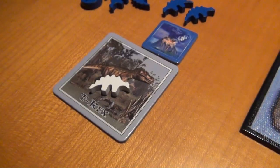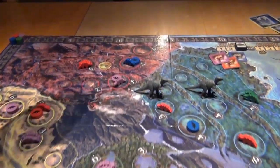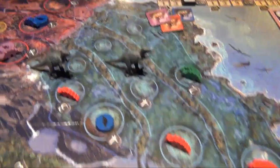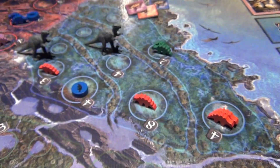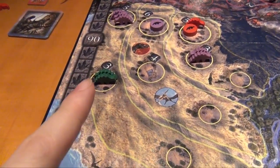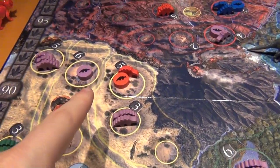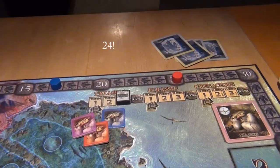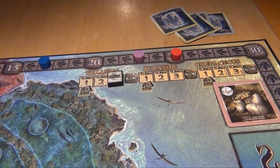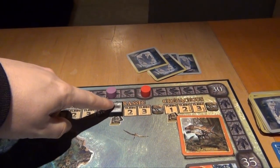Blue still has one white dinosaur which he places. Then we score: blue gets 17 points, red gets 25, green gets 9, and purple gets 23. Nobody scores the presence bonus because nobody remains present in all four environments at scoring time. The first period ends — those tiles are discarded and slid down — and we move into turn one of the Jurassic period.